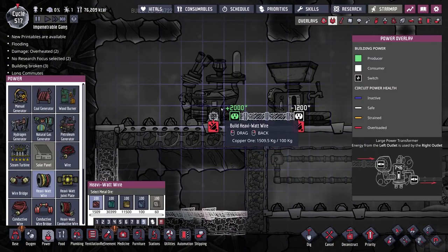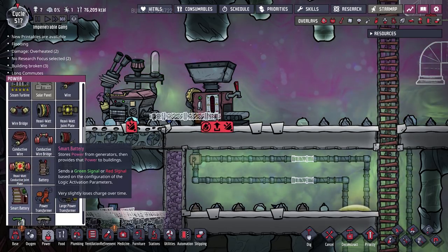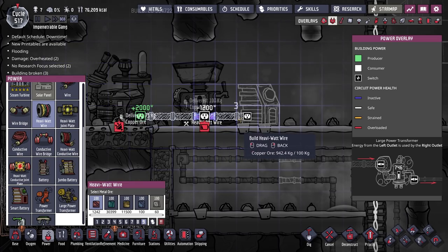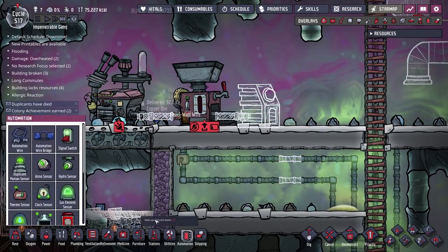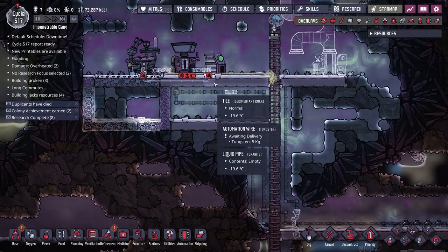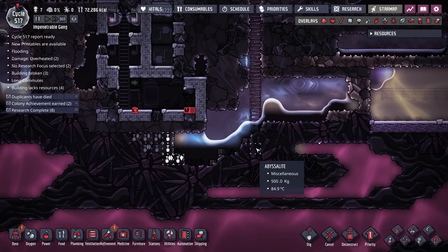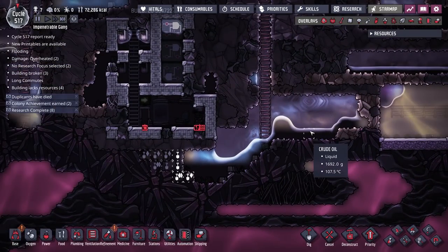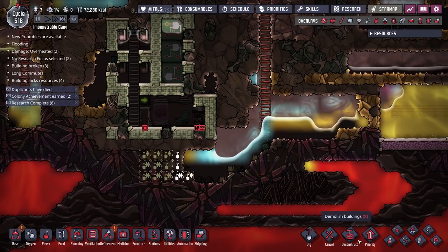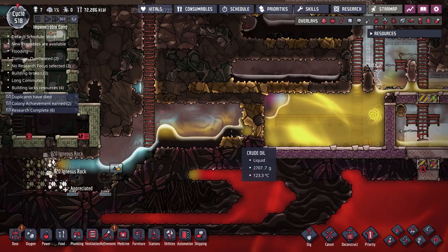Let's throw down some heavy watt wire here. We could probably also look into some kind of battery, although we obviously have a lot of petroleum. It does make sense to have this turn off if we have a full battery worth of power — no need to waste petroleum unnecessarily. I'll hook that up. Let's also dig this out here because that room kind of serves no purpose now. I'm going to make this dig a high priority.